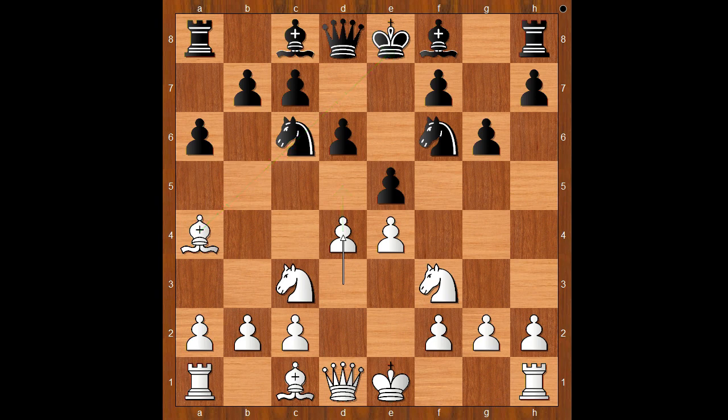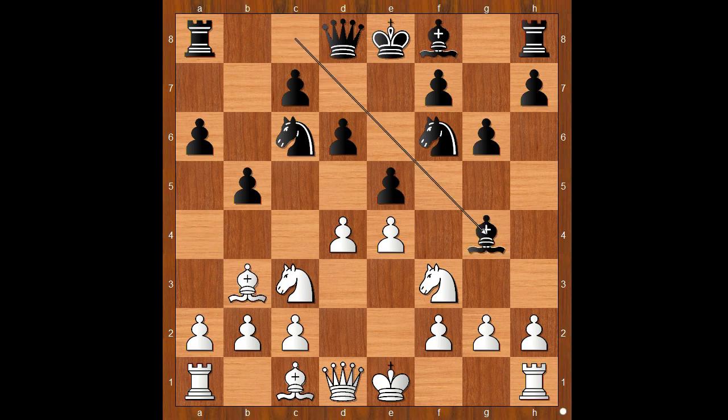Will it work? Because black has b5, preventing the trouble. Bishop to b3, bishop to g4 — that is why white plays h3 early. d takes on e5, knight takes on e5. Black is threatening to take on f3 and to damage white's pawn structure.